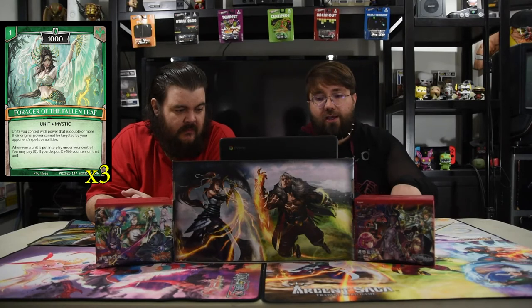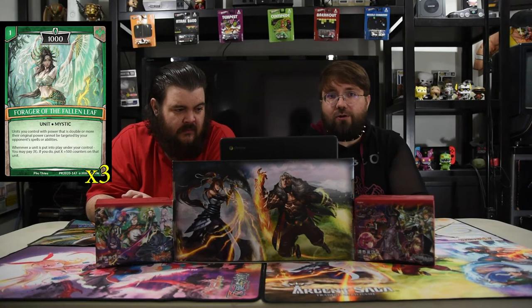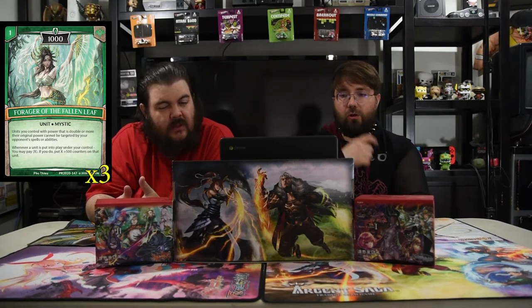And when you do that you can almost just get there — yeah, it's really hard. Also, whenever a unit is put into play under your control, you may pay X; if you do, put X plus 500 counters on that unit. We already know just one level of 500 does a lot of work for you. This one-drop essentially turns all your dudes into a bone scavenger that you don't have to remove cards from.